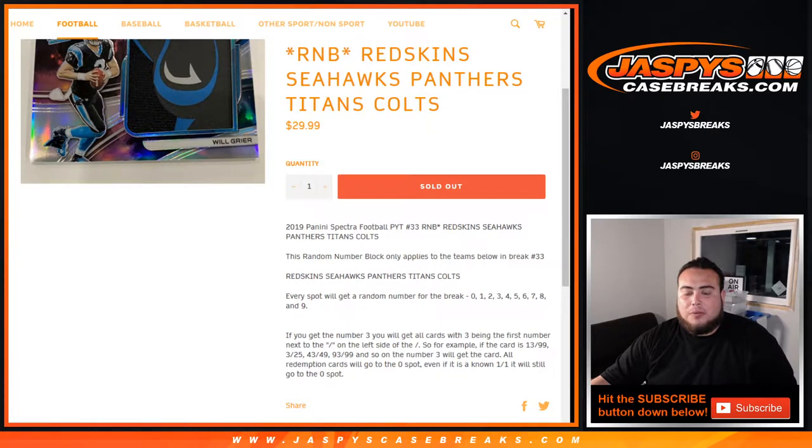As an example, if you get block 3, every spot gets a number from 0 through 9. If you get number 3, you'll get any cards where 3 is the first number next to the dash on the left side. So for example, if a card is 13 out of 99, that'll be your hit — 3 out of 25, 43 out of 49, and 93 out of 99, and so on. That'll go to number 3 block.